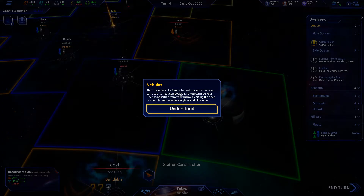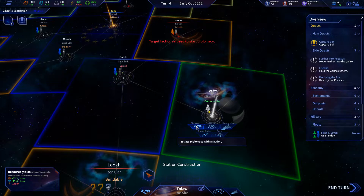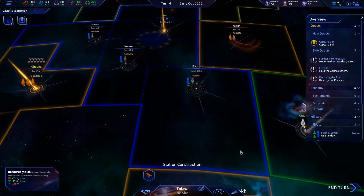This is a nebula — if a fleet is in a nebula, other factions can't see its fleet composition, so you can hide your fleet from your enemy. Looks like diplomacy... faction refused to start diplomacy. Come on, start diplomacy with us, why not?